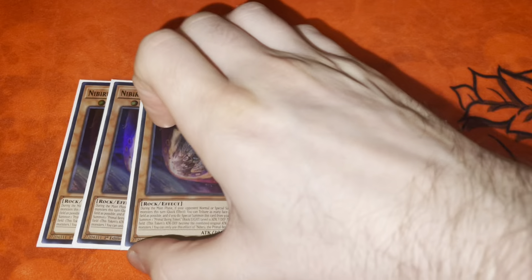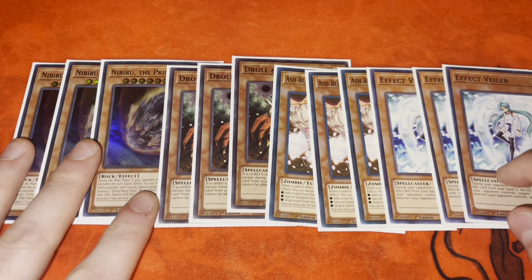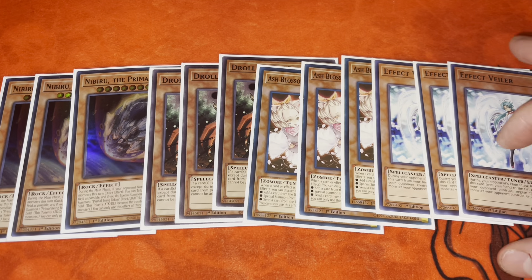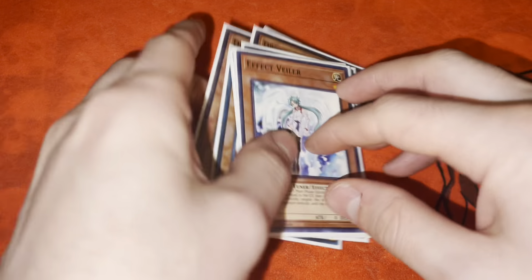We don't play any other spells or traps because we're playing a Super Heavy engine, so we just have the three Emergence and the one Blackout. For hand traps, we have three Nibiru, three Ghost Ogre, three Ash, and three Veiler — just 12 hand traps. That is the main deck: 45 cards. I don't think playing Heavenly Circle or Vessel are worth it in this variation.